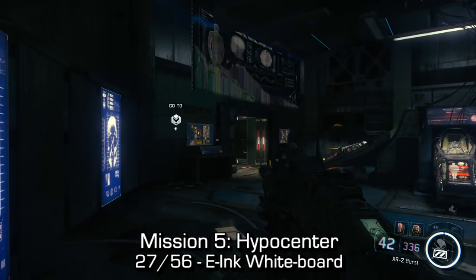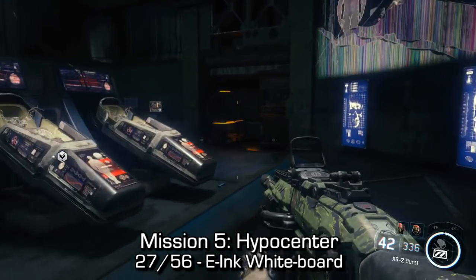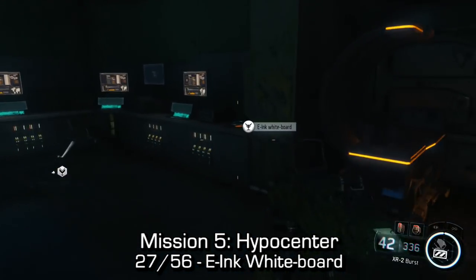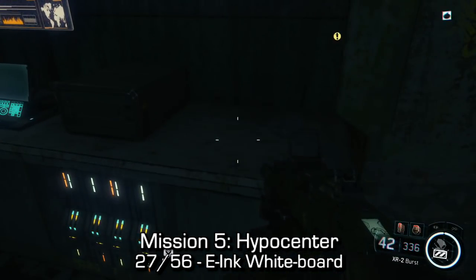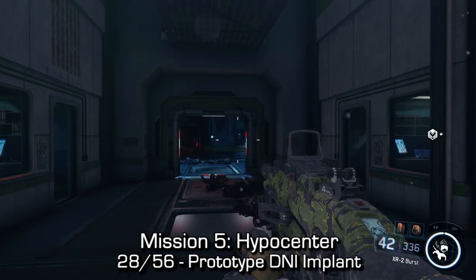Next, we can find the e-ink whiteboard in this office area. You'll see a whole bunch of cryogenic pods where they would keep robots or humans. To the left you'll see your objective. Instead of going to your objective right away, make sure you go around to your right and check that desk.